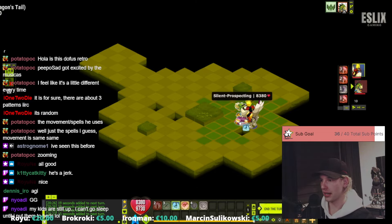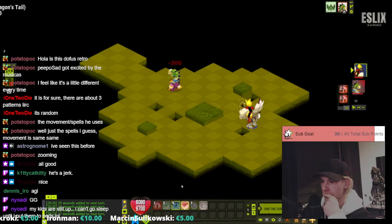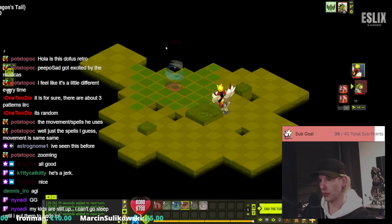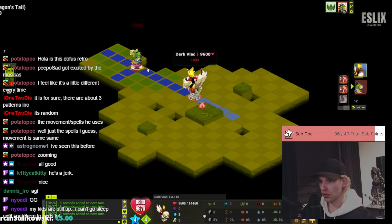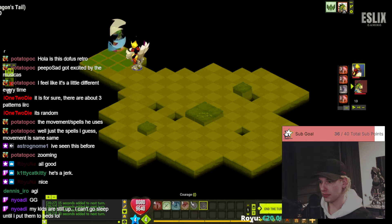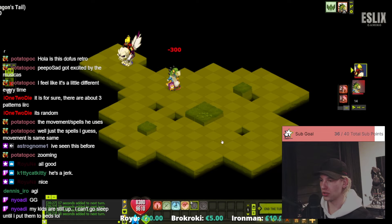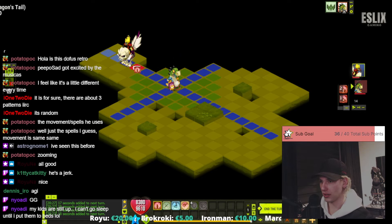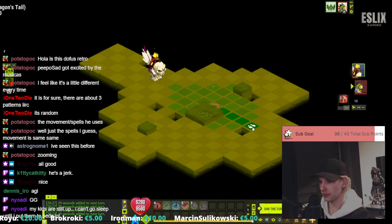He gains MP which is fine — now I can actually MP myself and run away. Heal, run away. He gets MP next turn which is fine — run away. I will be resetting the cooldown on this one because he gained MP twice in three turns. If you're planning on doing this quest, you better get the reset cooldown spell because I feel like this quest demands it. Heal and run.